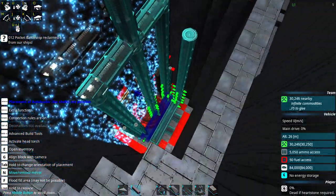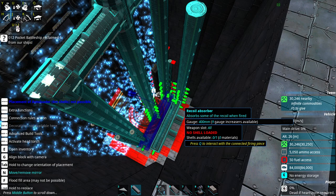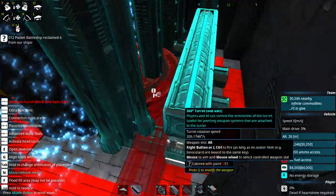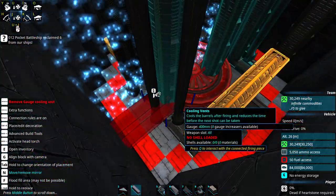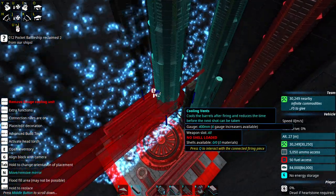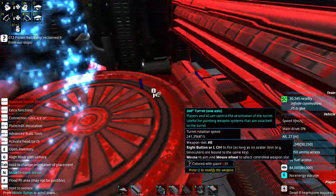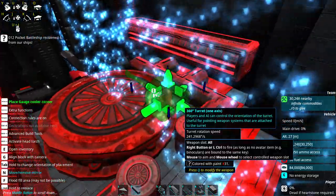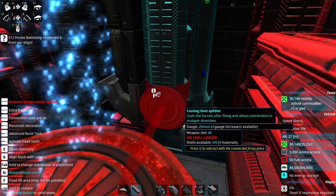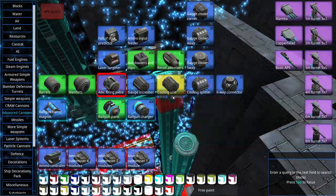We could put them there and take out the middle column, set the recoil absorbers out of the way - we could move it potentially. If we took out the middle and front columns - does it detach from the gun entirely when I do that? No, okay. So say we're just attaching from the back - I can potentially rejig the center section of the gun. Oh, they've dropped a gauge - that's not right, I must have knocked out a gauge increaser. Yeah, 400 meters.